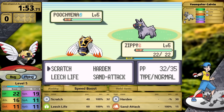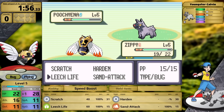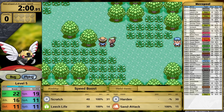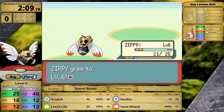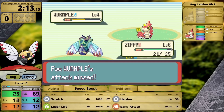It starts with Scratch, Harden, Leech Life, and Sand Attack. Access to a Bug-type move that recovers my health is really nice, especially for Roxanne. The Rock-type does not resist the Bug-type — that's a common misconception in the Pokemon community. Also, the Ground-type does not resist the Bug-type either; that interaction is only one way, where the Bug-type actually resists the Ground-type. So Ninjask has a set that could potentially work against Roxanne: Harden boosts defense, Leech Life deals damage and recovers health, and Sand Attack can blind her Pokemon.